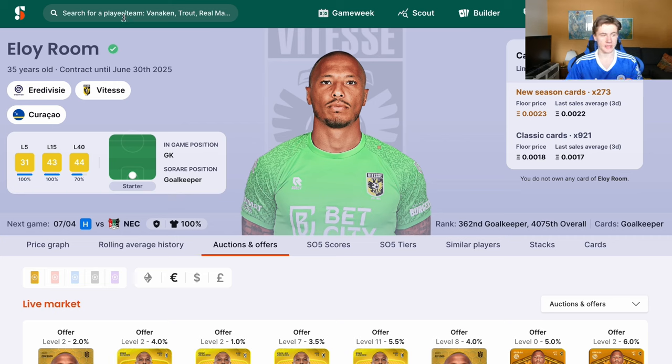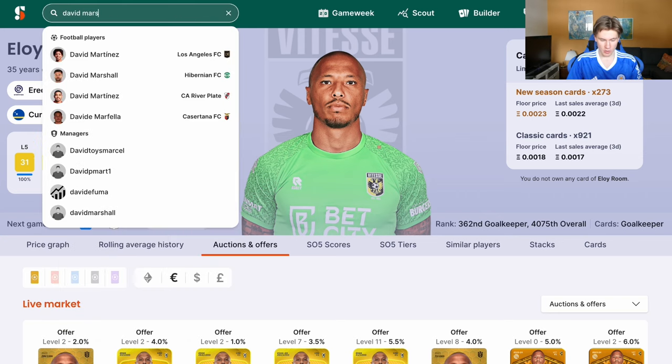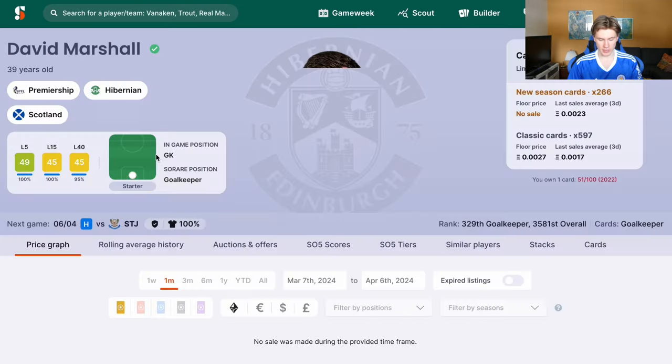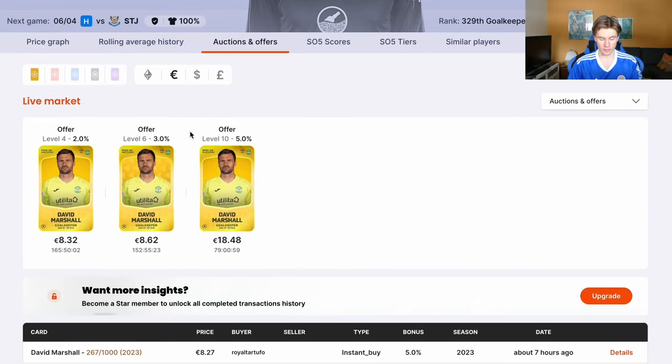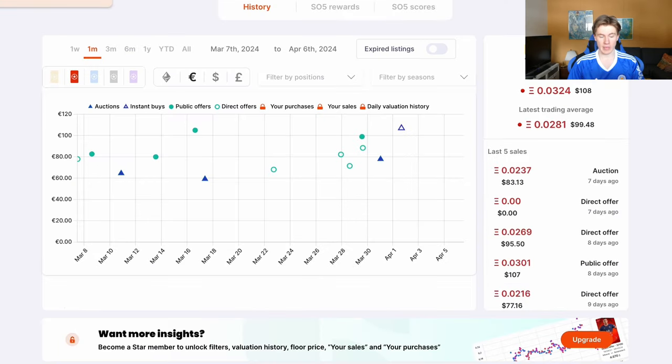Eloy Rom is another goalkeeper — keep in mind that his team will most likely get relegated. But I'll just go through some goalkeepers that could be interesting for you to pick up. He is currently five euros as well. I would have much rather gone for Andre Hansen. And another goalkeeper that I really like is David Marshall. He has gone up also. Eight euros — I think that is a fair price.